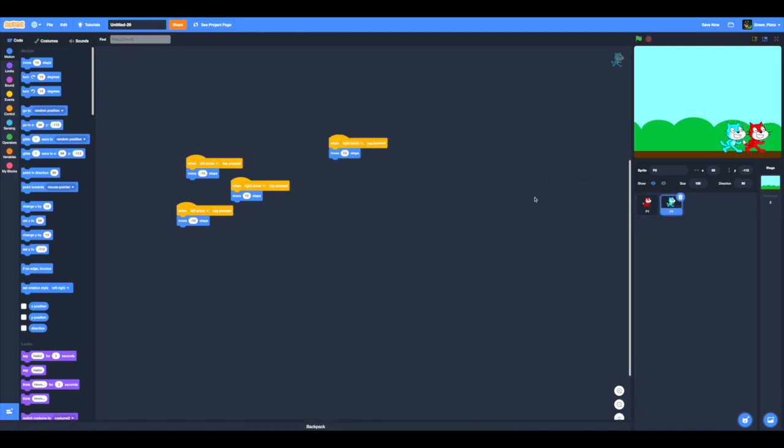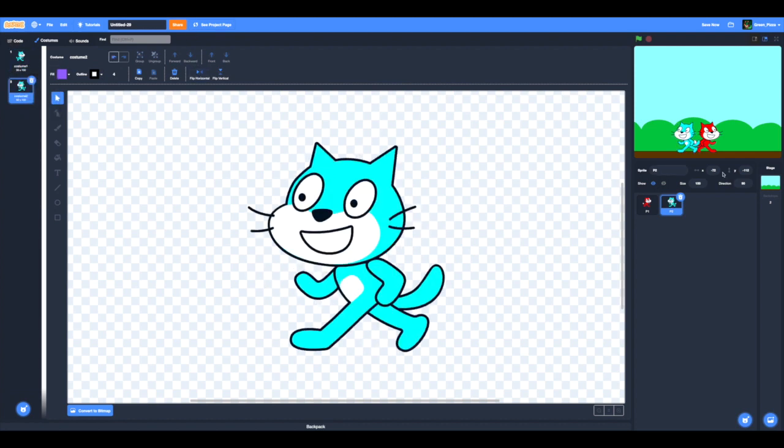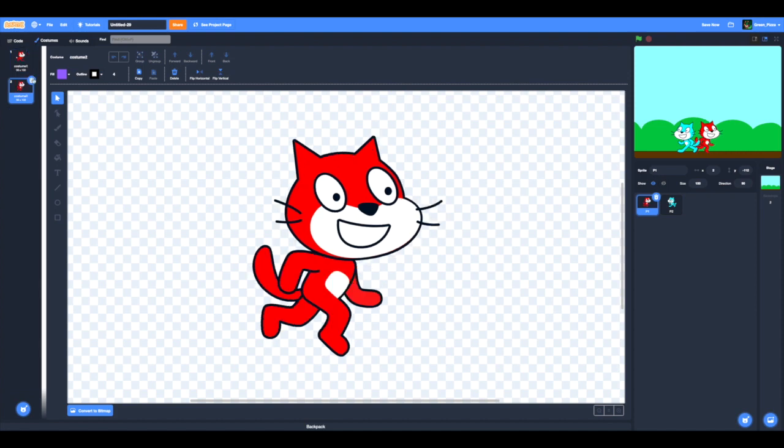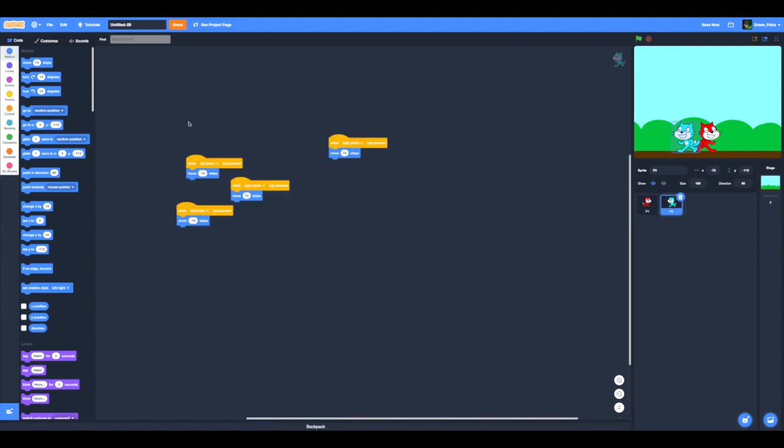We can do right arrow, right arrow, left arrow, left arrow - and now both move. We don't want that though. We need to delete this, duplicate it, flip horizontal. Now we need to delete this, duplicate it, flip horizontal. It looks a bit weird but we have to go with it.